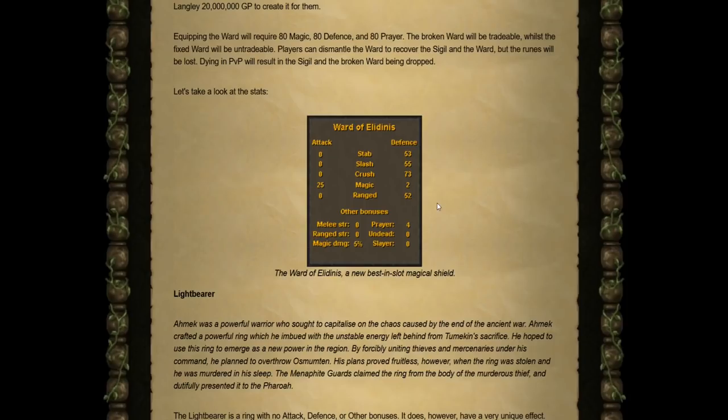The current proposed stats for the Ward are 25 mage attack bonus with 53 stab defense, 55 slash, 73 crush, 2 mage, 52 range, a 4 prayer bonus, and a 5% magic damage increase.